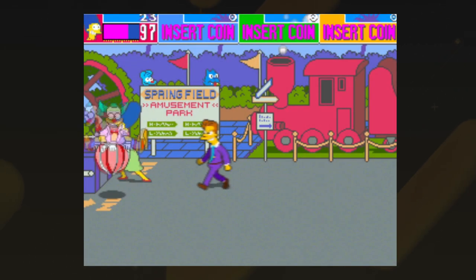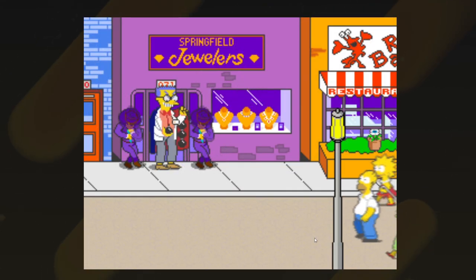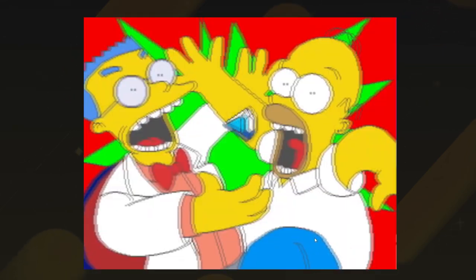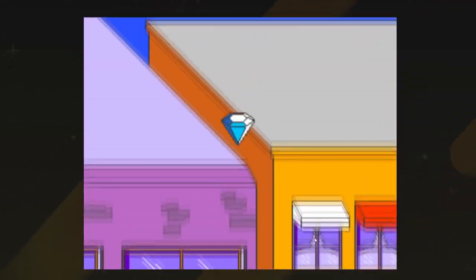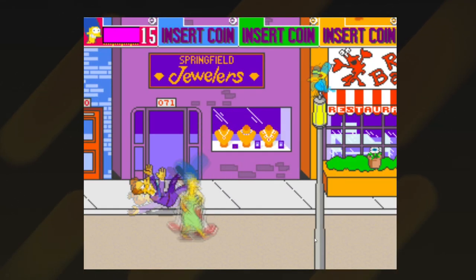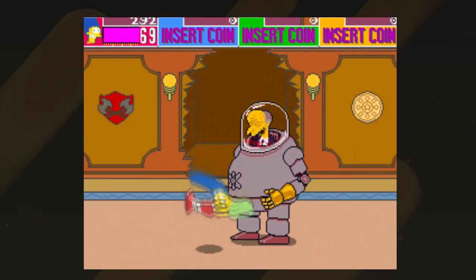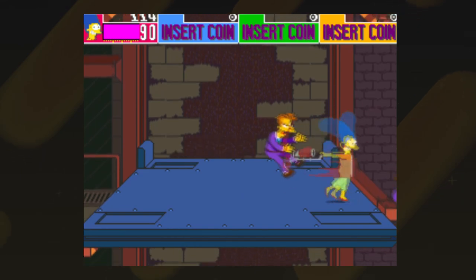Now this is how you do a Simpsons game — a four-player arcade game made by Konami. The Simpsons are in Springfield when they encounter a robbery by Mr. Burns and Smithers. A gem flies into the air and lands in Maggie's mouth, and she starts using it as a pacifier. Smithers takes Maggie, and it's up to the rest of the family to get her back. Fighting through Springfield, you eventually get to Mr. Burns' mansion and get Maggie back.